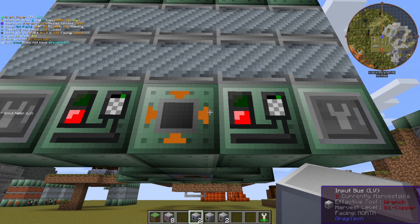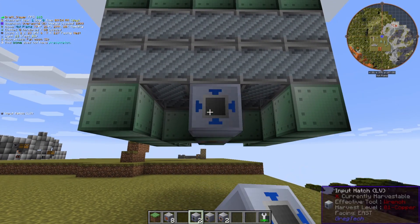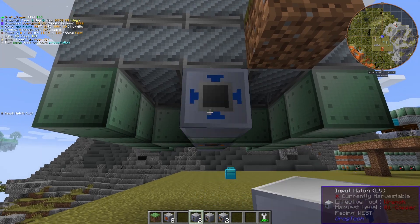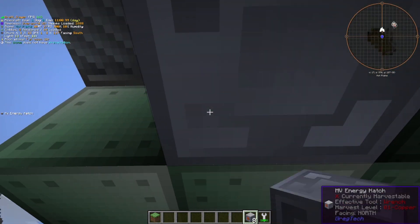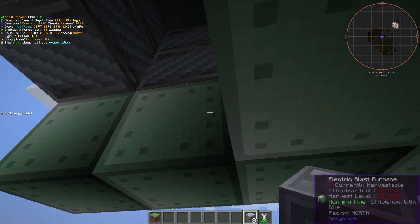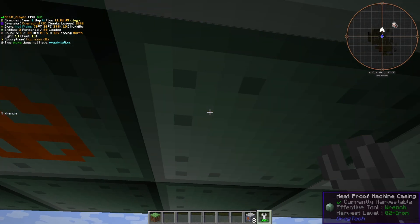Now we're going to take the input hatches for the fluid. Go off to the side, right in the middle, put that one in. Go to the opposite end and put the other one there. That'll leave you with just the energy hatches — go in and fill in the remaining spots with those. Make sure once you're done placing them that the energy hatches face down, so that way you can hook them all up.